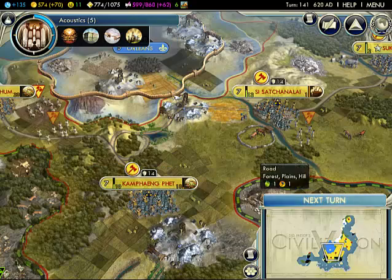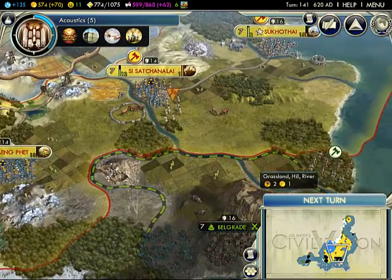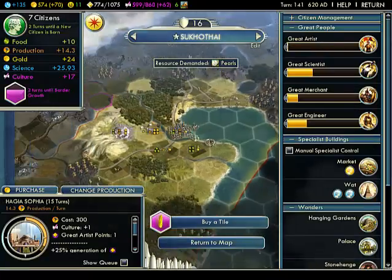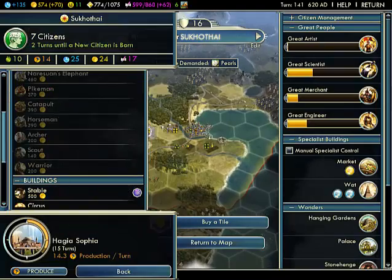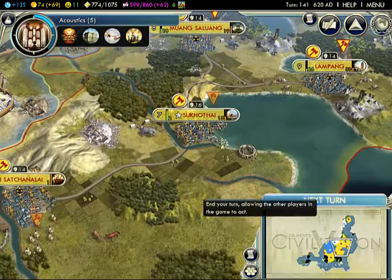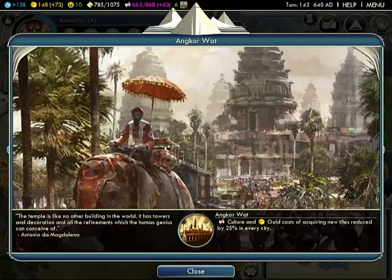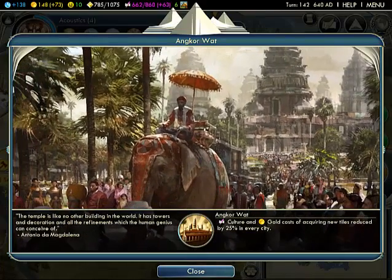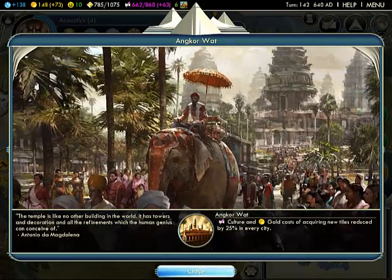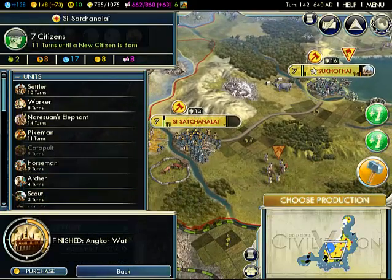Let's go with acoustics. And I wanna buy a settler — I think I can buy settlers. Let's go with settlers. Anchor Watt! Yay! Finished Anchor Watt, sweet.